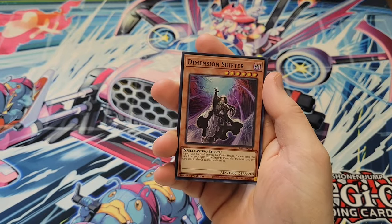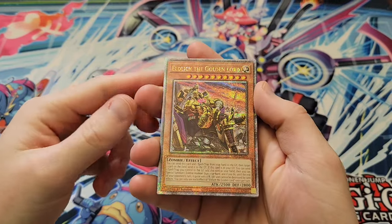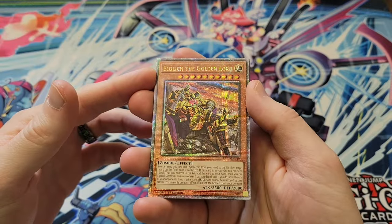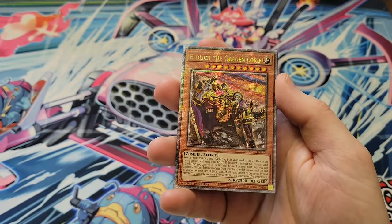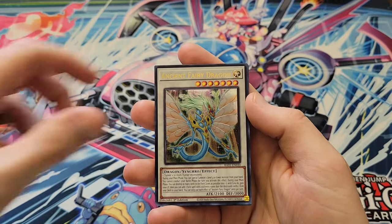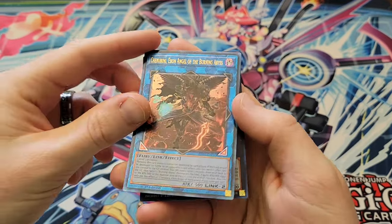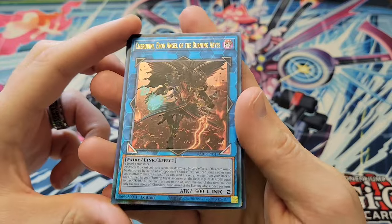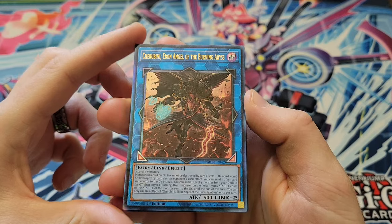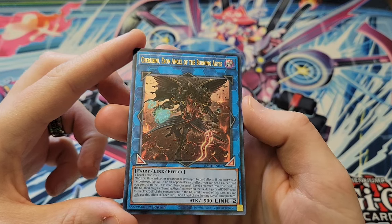We start off with Dimension Shifter, which is a major staple of the game overall. We've got our first Quarter Century Secret Rare right off the bat — Eldlich the Golden Lord. So right off the bat we've got a Quarter Century Secret Rare. Then we got Ancient Fairy Dragon, Cherubini the Ebon Angel, and Galaxy Eyes. Cherubini has also got what I think is a Platinum Ultimate Rare.